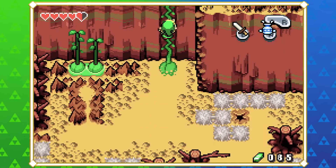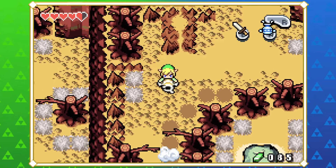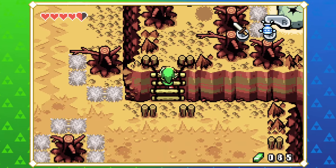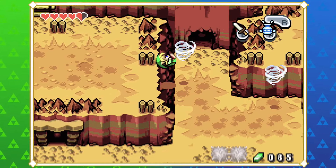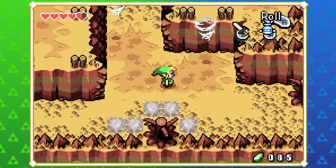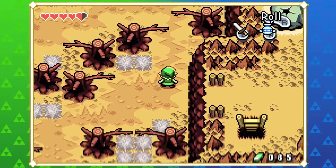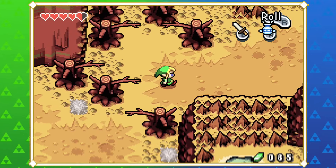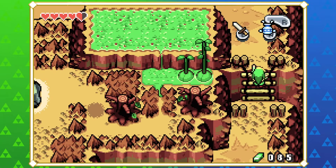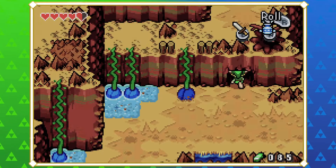I'd have thought they'd have put bombs in the breakable rocks or whatever, but it doesn't take long to backtrack. I'm pretty sure this guy sells you bombs - oh okay, the Deku Scrub merchant. Let's go see what he says. It's going to be very annoying if he doesn't.